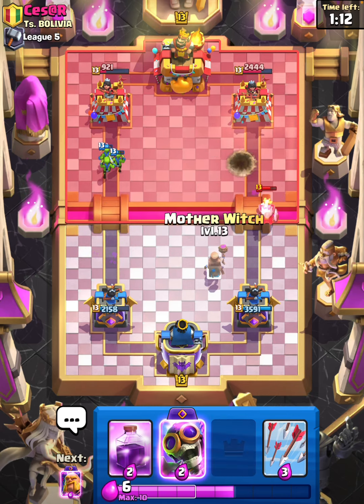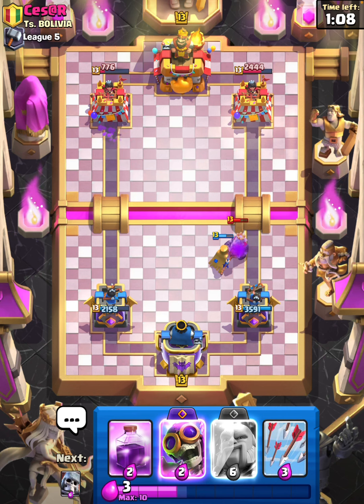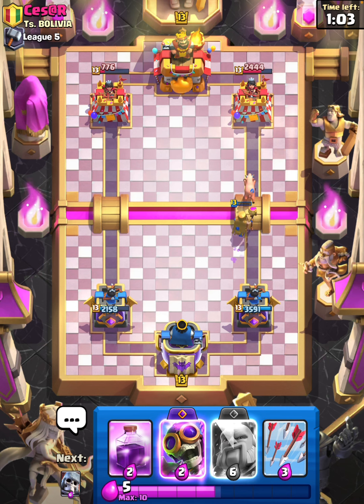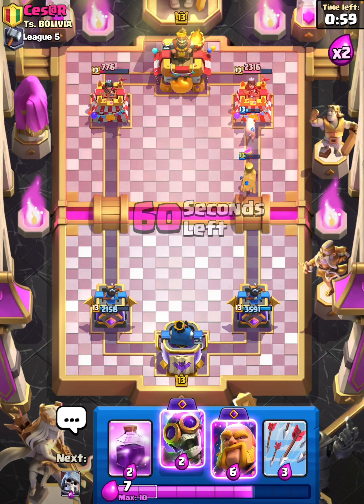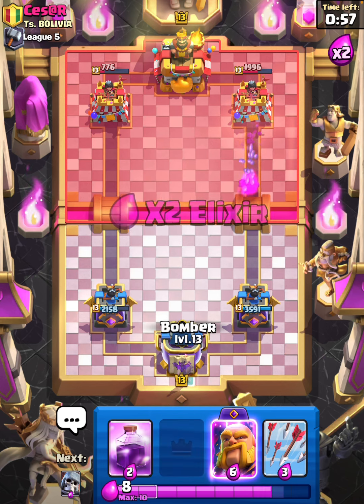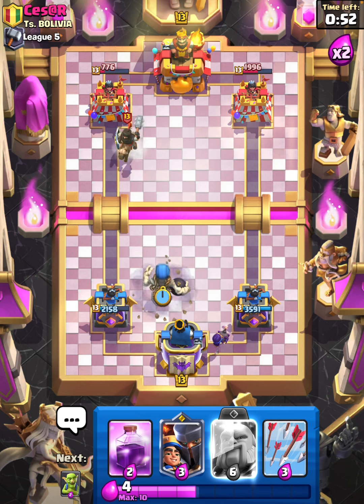We get some good damage there but I will just Mother Witch to tank — I don't want him to get confident and think he can go both lanes. We're gonna chill here for a second. Evo Bomber probably not best in the back, but I will have two Giant Skeleton.